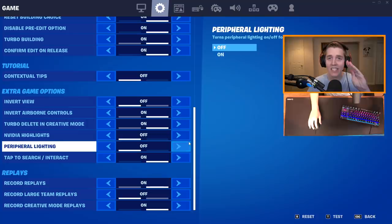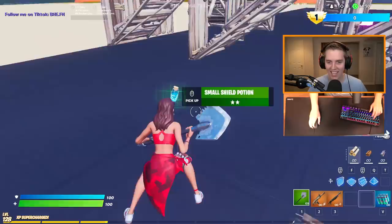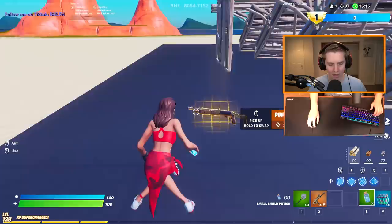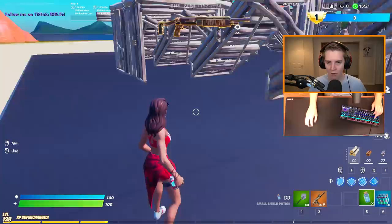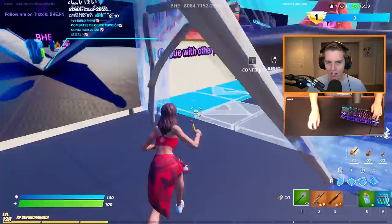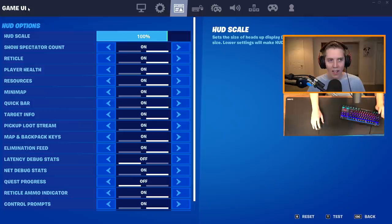For the final game settings, the one we care about is tap to search — have it on. You actually need it if you use mouse wheel up or down, because it just won't work with it off. All I'm doing is scrolling up and it picks up. Even if you use a key like C, you just tap and don't have to hold it down. That makes it way easier to interact, open chests, and pick up items. Put tap to search on.